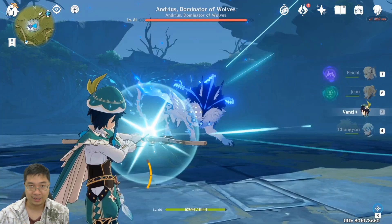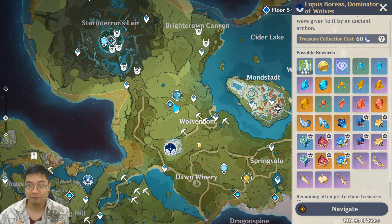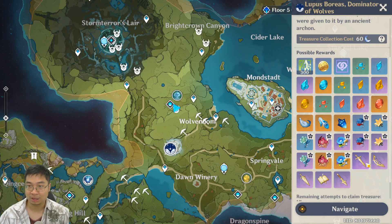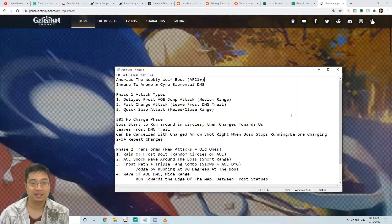Welcome everyone. Today we'll have a guide for Andurus, the weekly wolf boss. The weekly wolf boss is located on the south side of Mondstadt and is unlocked after adventure level 21 with Razor's quest. There are a lot of good items to be dropped, including legendary gear and lots of crafting materials.